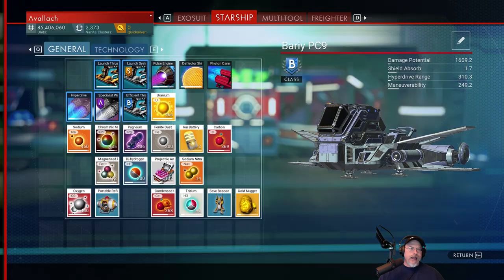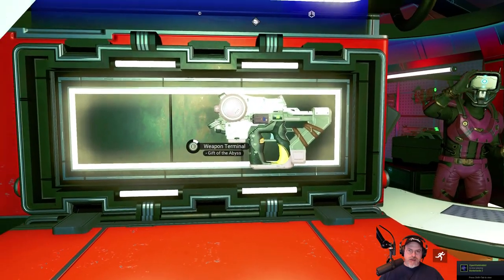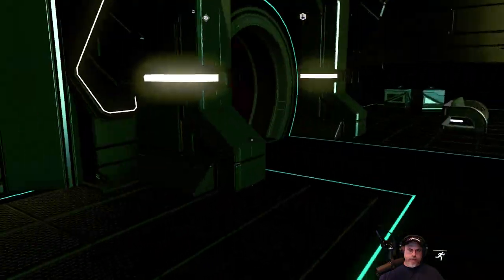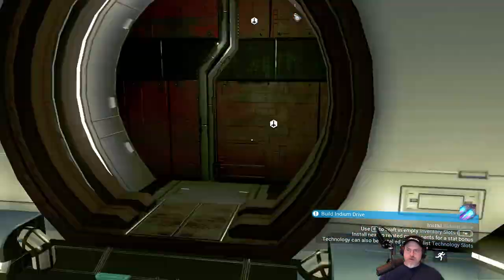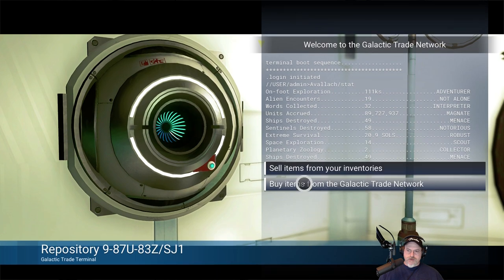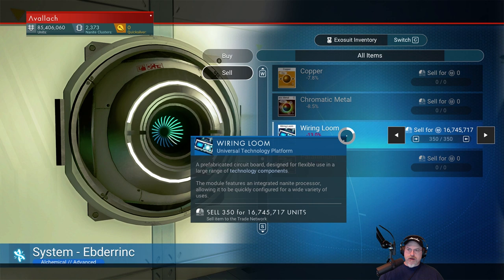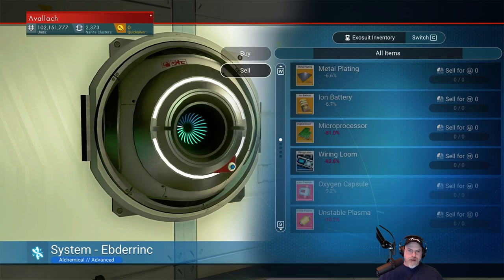Alright guys, we are back, and I am about ready to make my first $100 million. Let's take a look at this first before we do that — Gift of the Abyss. This is a C-class, and we are not interested. Alright, let's head on back here. No nanites. Alright, here we go — our first $100 million. This is a red-letter day, man. Nice little milestone to reach. We're going to sell all of our wiring looms. And that's going to get us up to 102.1 million units. Alright, awesome.